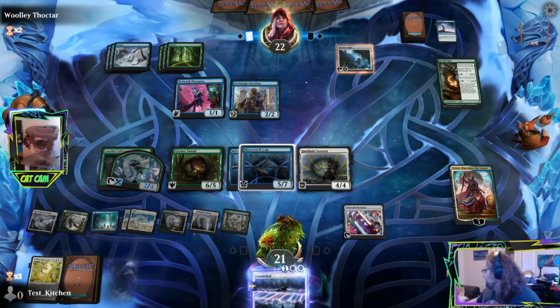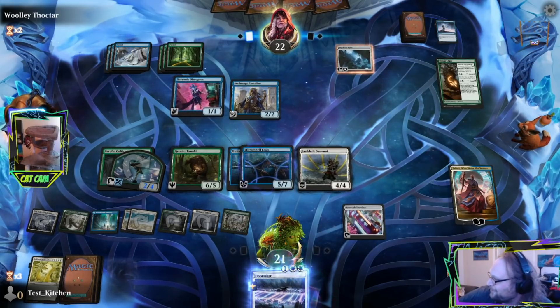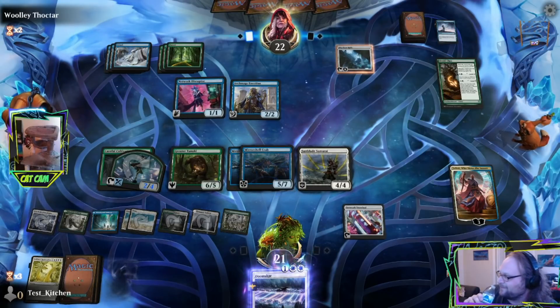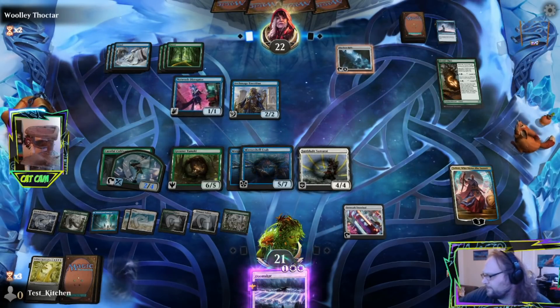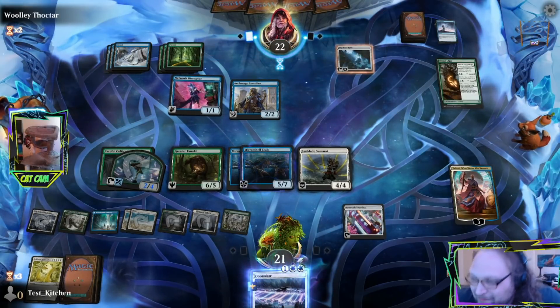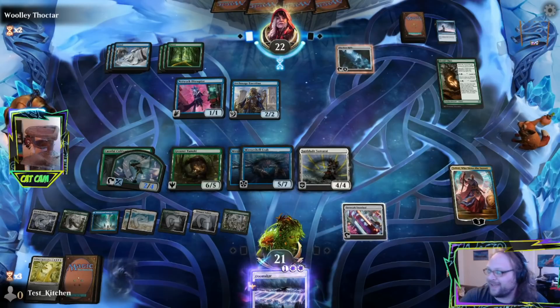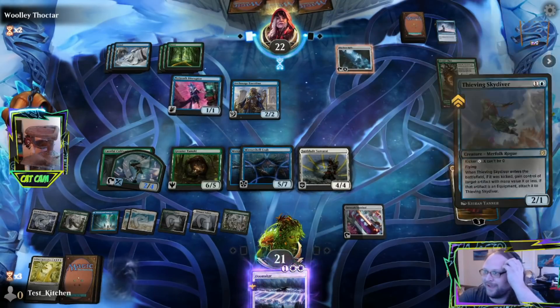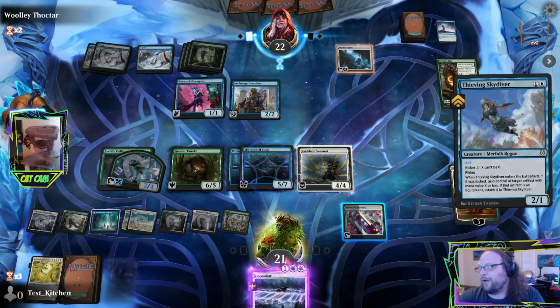Hey Ziggy, stop — stop trying to do stuff to your sister. It's mean. That's rule number one: just don't do stuff to your sister. Oh, opponents — they're roping. They have hauled out the rope. I imagine they have plays though — four cards in their hand, they have plays.